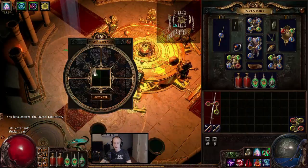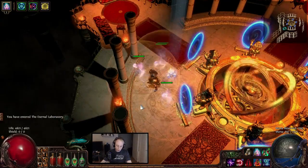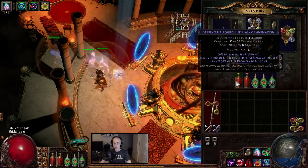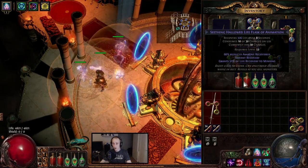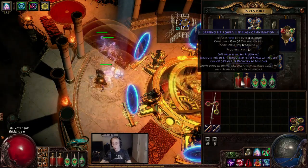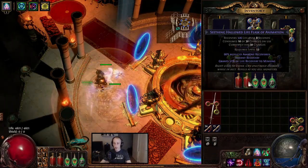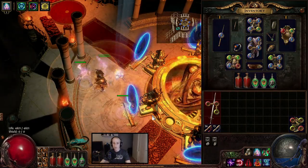Let's throw in a map — shocking ground, chain, whatever. Before I enter I should mention my flasks. I'm using a Sapping of Animation flask — this gives a lot of life, removes my mana to heal, and my minions get almost half of it. You have to have lost some life for this to work on your minions. You'd probably want two seeding flasks like this — Seeding of Animation instantly heals your minions. You could use one, two, maybe even three of these and spam them to save your specters if something is happening.